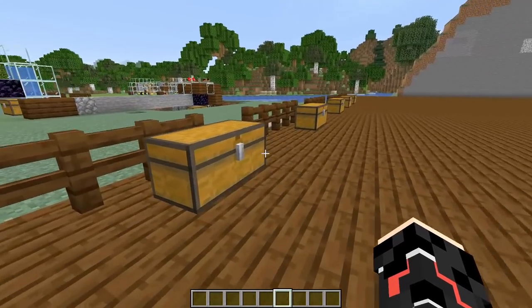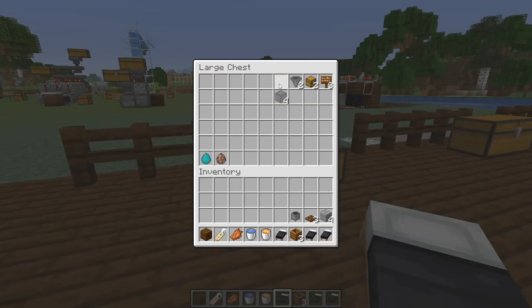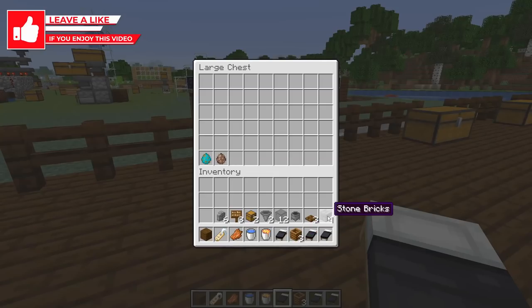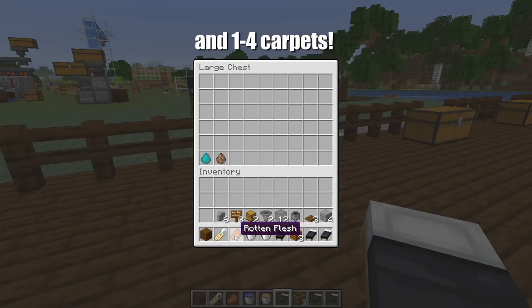The final farm for this video is the infamous mini iron farm. For this you'll need three beds, three composters, four stone blocks for golems to spawn on, at least 12 pieces of glass (bring a half stack), a solid block for the villagers to stand on, three trapdoors, three signs, some brick walls, a hopper, a chest, a cauldron for the zombie, and either a name tag or some rotten flesh to throw to the zombie.